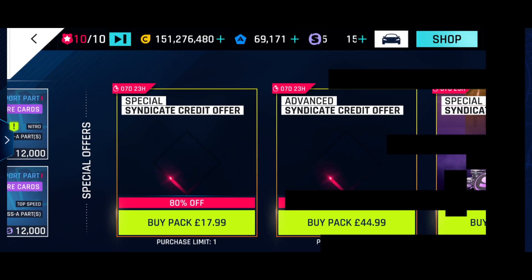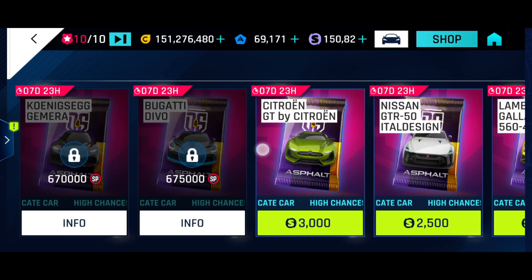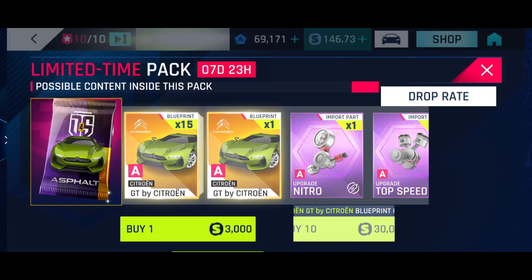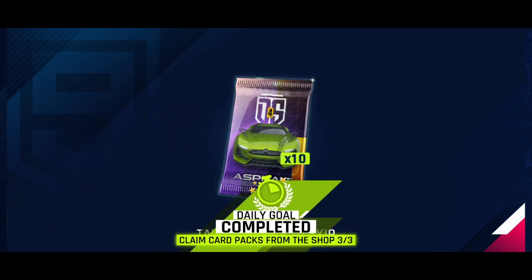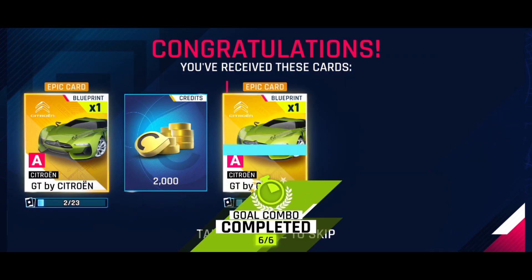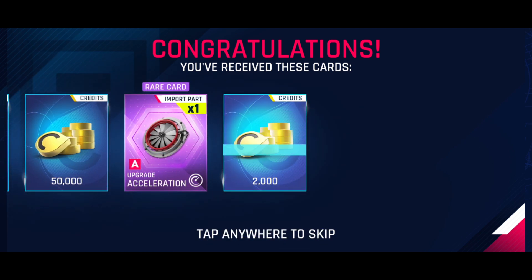I've still got maybe 2,000 outstanding on pinned missions, but because I've got 150,000 SC and the packs cost 30,000, that means I can just buy five packs. And even if I did those other races I wouldn't be able to buy another, so this is my moment to see if I'll be lucky. The best thing from my perspective is to spend the money on Citran GT blueprints.